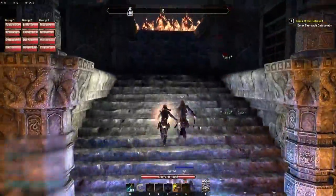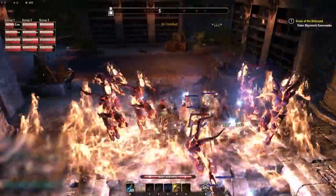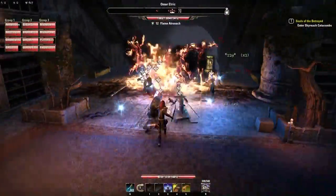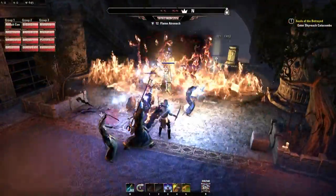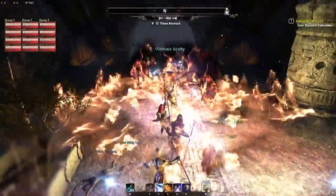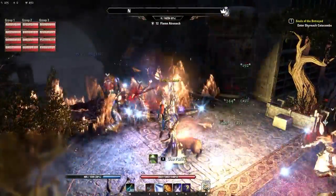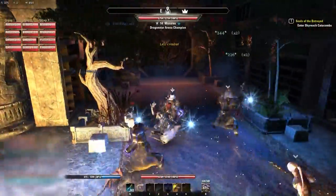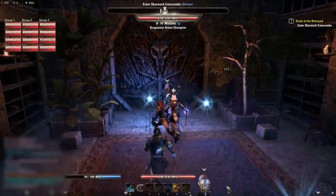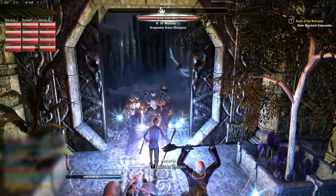First off, you're going to run through this area. If you're doing a speed run you tend to negate these atronachs and just keep running. You can see we're somewhat confused as to what to do. But if you're doing a completion run, I recommend killing those because you have to run back.